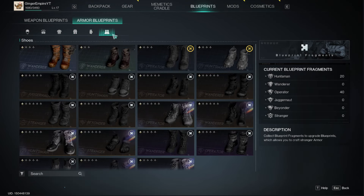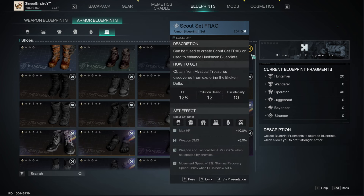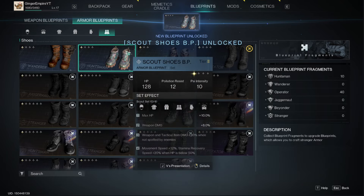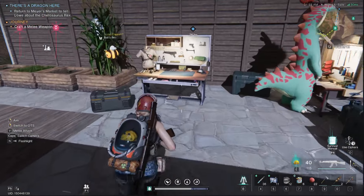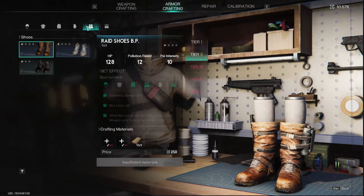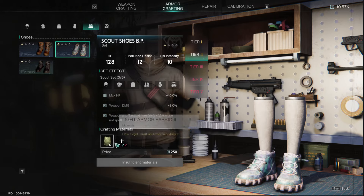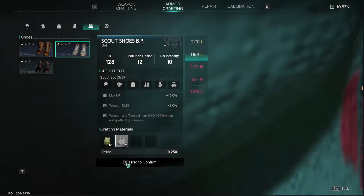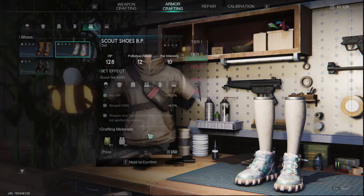This is pretty cool — we actually need a boot set, so let's unlock that. Now we can make those scout shoes. We come down to the workbench, look at armor crafting, look at the shoes, and those are now an option at tier two. Let's craft those — and those are now crafted. That is how you use your points that you earn.